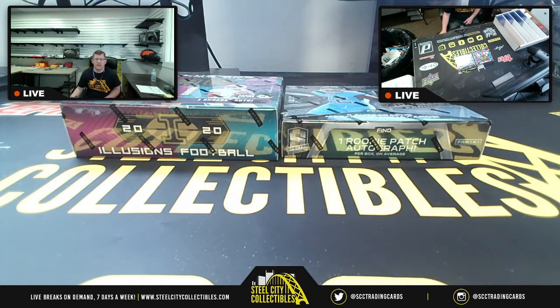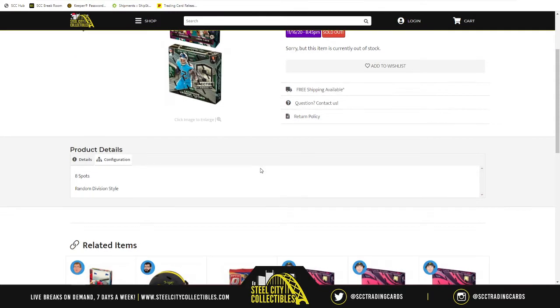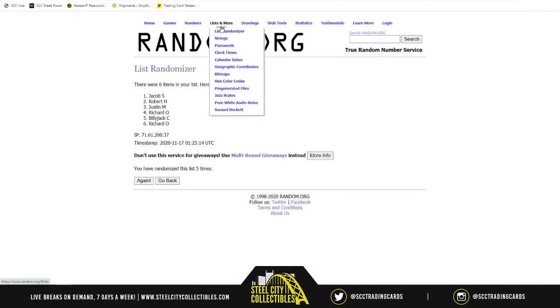Alright, next group break of the evening — we're back to some NFL football action with the 2020 Panini Illusions and Spectra Football 2 Hobby Box Mix Random Division Group Break No. 5. So with that being said, there are 8 spots, random division style. What exactly does that mean? We're going to take our 8 spots, randomize them 5 times, then take the NFL divisions and randomize those 5 times as well. Once we do all that, we'll match up the two lists. Whatever division is next to your name, any teams from that division — those are the cards that you receive. Let's go to random.org for a new list.